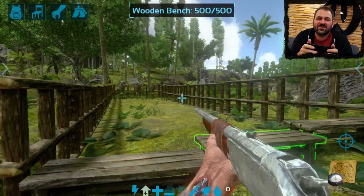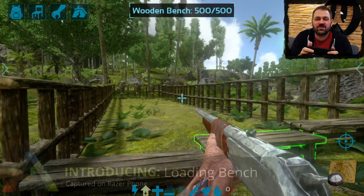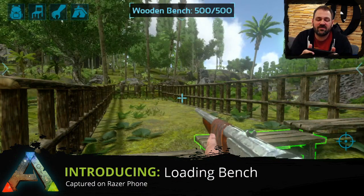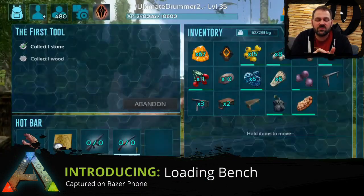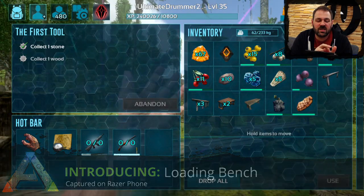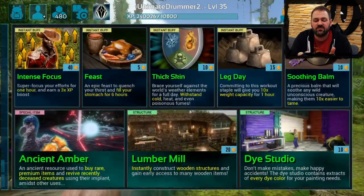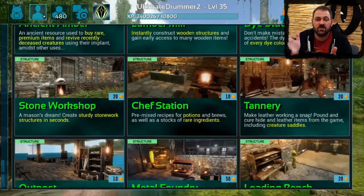Hey everybody, Jordan from Wardrum here. Today I'm going to show you the loading bench. This is another one of the new crafting stations that we've implemented in ARK Survival Evolved on mobile. I'll show you here — I'm going to go over to my store tab in the inventory menu, scroll down, and once we hit level 35 we unlock the ability to grab the loading bench.